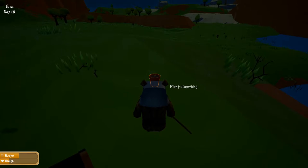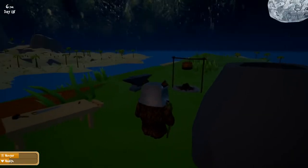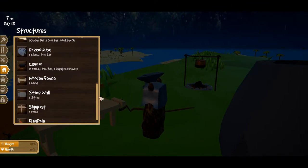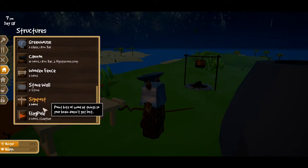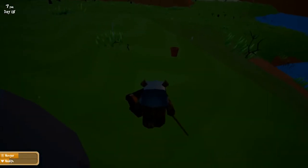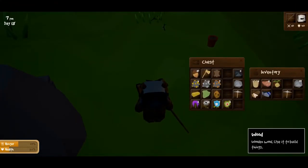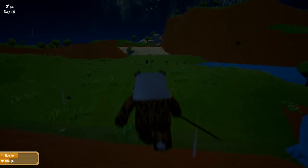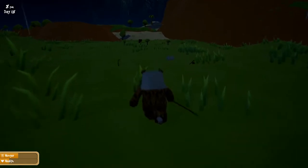Oh my god, it's night time. Presumably that'll keep on coming every time you harvest it — or maybe it's plant one get one, which is not much of an offer. Okay, let's see what the flagpole is capable of. Flagpole: three wood and one leather — that's cheap as well. I've got one leather so let's just go and quickly chop a tree. The trees I planted a while ago still haven't grown very much.